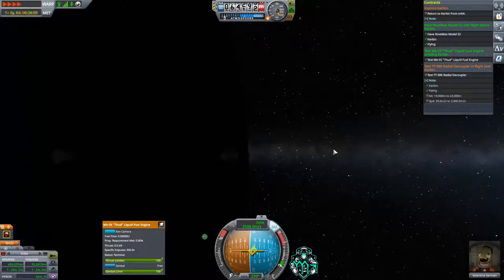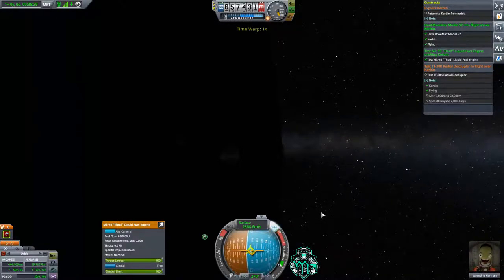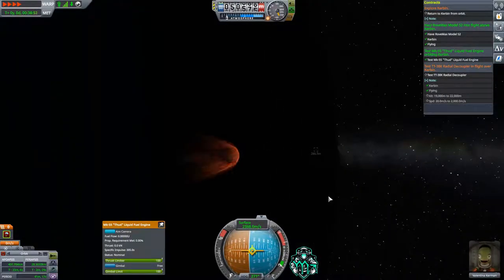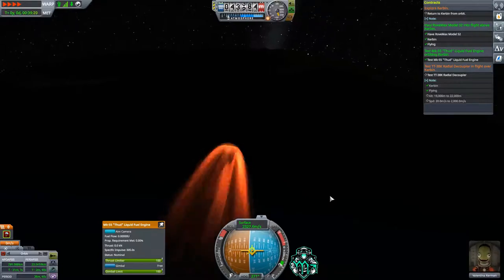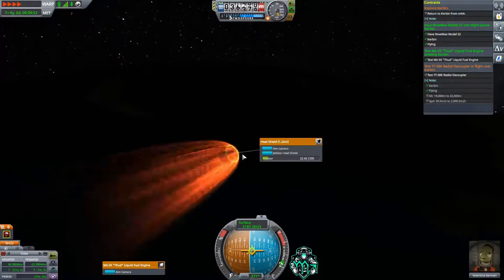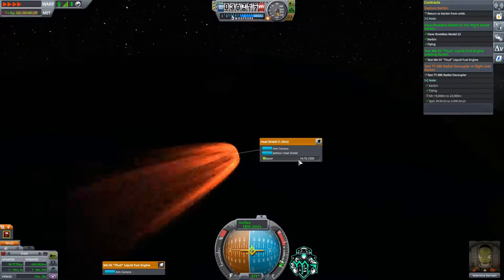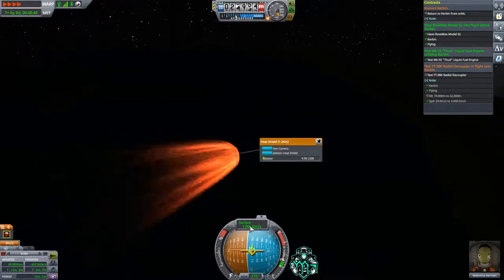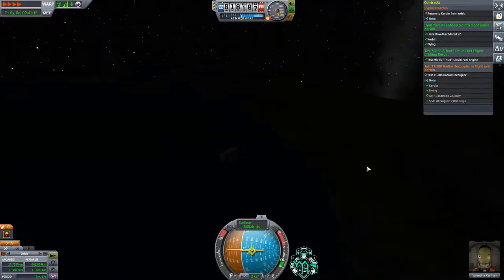We are now in atmosphere. I'm going to time-warp because we're still extremely high and it's not going to cause any damage to our vehicle. Once you hit about 40–45 kilometers, that's when things start to get hot. But this is a well-made capsule, everything's going to be fine. I only put 40 on the heat shield and you'll see it won't hit zero — even though we're coming in at 2,800 meters per second.